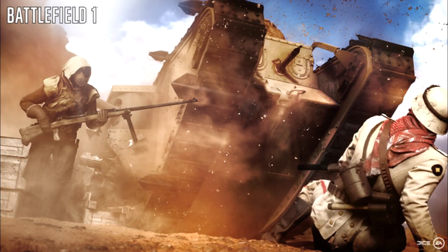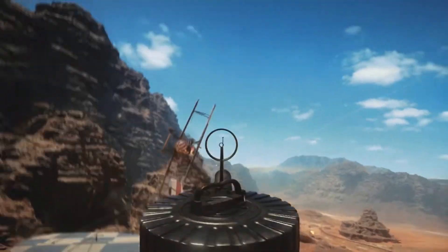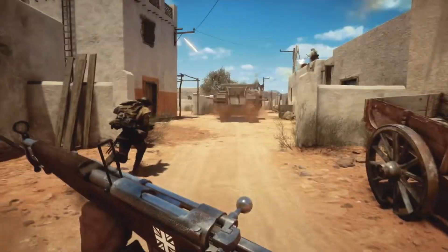The last elite class that we get a look at is called the Tank Hunter. He has access to the 1918 Tank Gewehr, and according to the article, it is an absolute beast of a weapon that can lay waste to enemy infantry and vehicles at a distance. His big weakness is that with all of this firepower — and I imagine this is probably going to be one of the most powerful weapons in the game at dispatching vehicles at a distance — his biggest weakness is that he has to be prone.